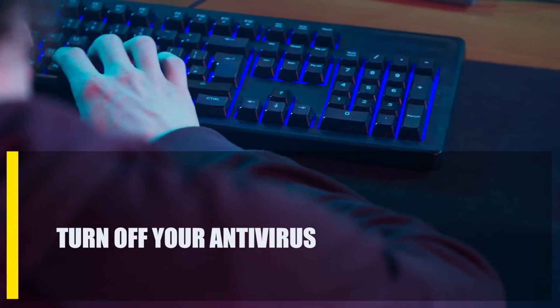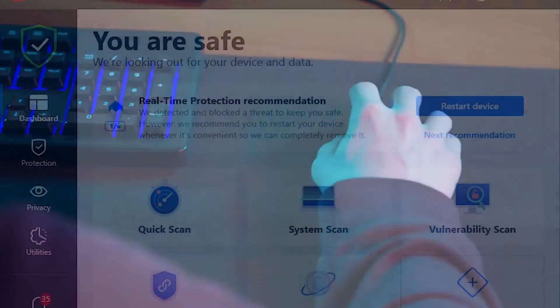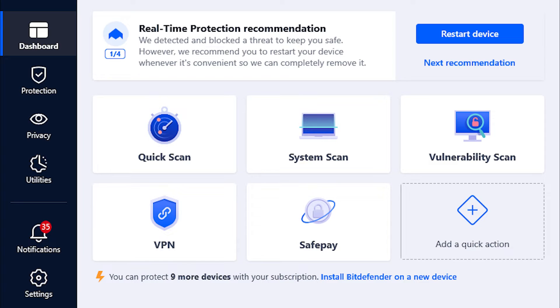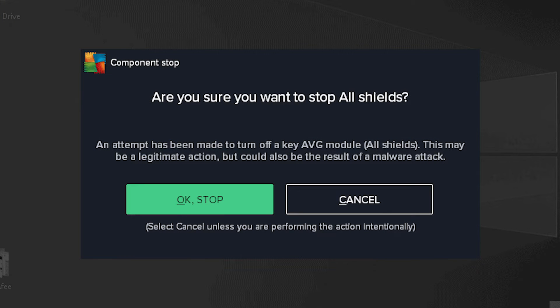Next, turn off your antivirus. Antivirus software can occasionally conflict with other software. There's a chance that your game files or ongoing connections are being obstructed by Windows Defender or another antivirus program. Turning off antivirus software while playing Lost Ark has helped some gamers avoid framerate reductions.